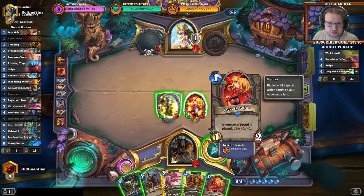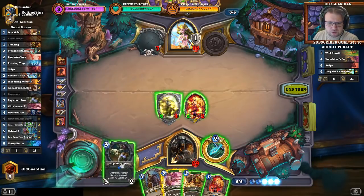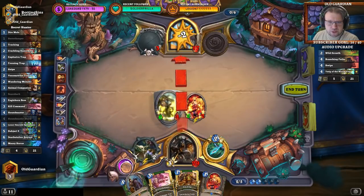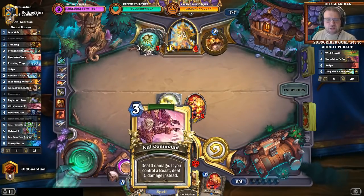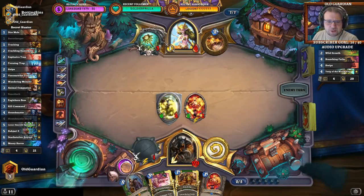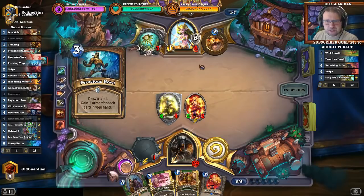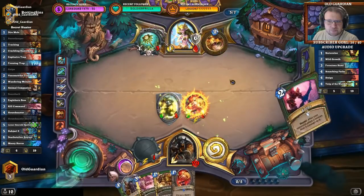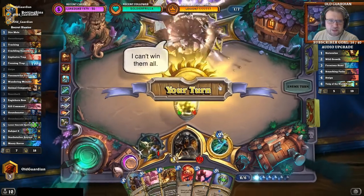That's 8 damage, I need another 11 somewhere. Does he have weapon removal? Unlikely. I think I'm going with the bow here on the hero power. This sets up potential lethal with Kill Command. Even if he has taunts, if he can't deal with the Bear Shark I can just Kill Command hero power him — unless he has exactly Malfurion. Well, that's not a taunt but it's still armor. But this is still looking good. This is looking lethal levels good.